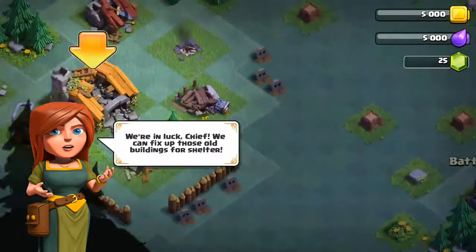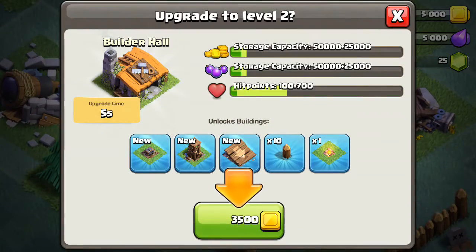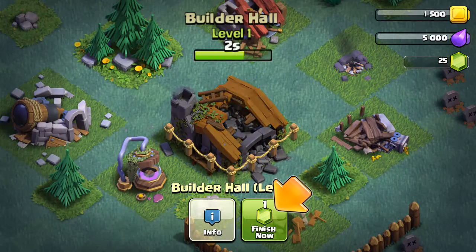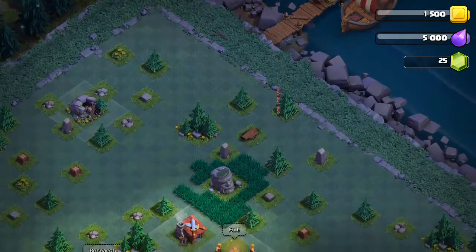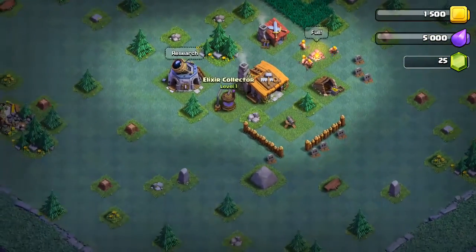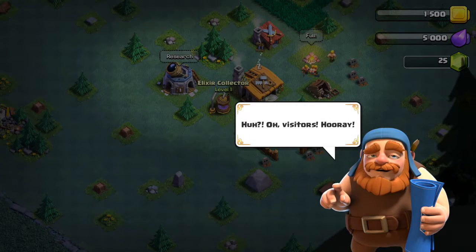The Battle Ram looks level 1 — let's see how it looks at level 2. 3, 2, 1, BAM! Did you see that? Oh, okay, visiting.